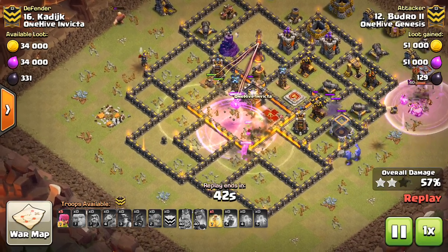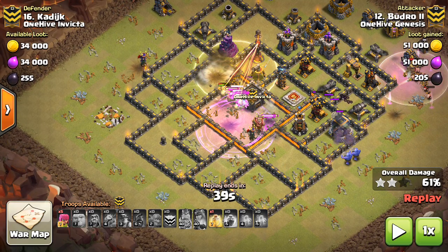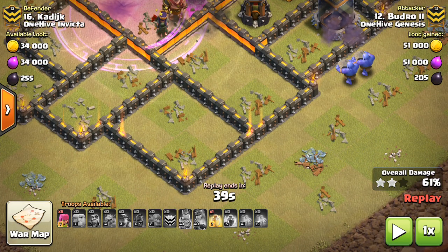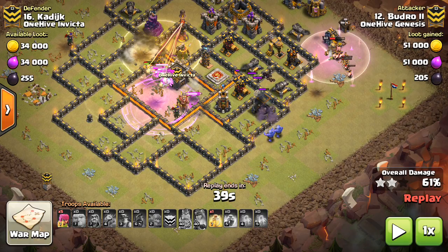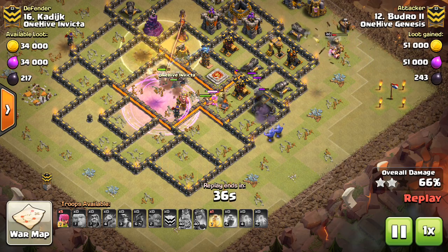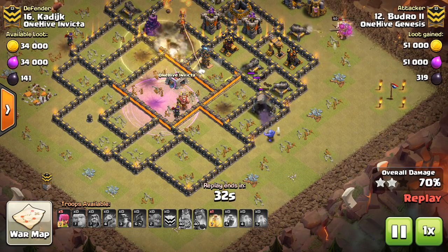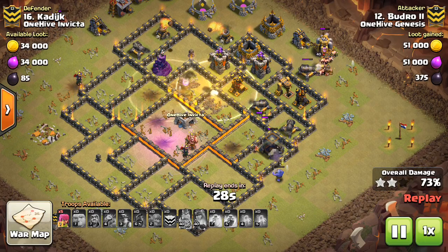The king can tank for the bowlers. Sometimes you want to rage up the bowlers if there's a lot of high HP stuff. On this base there wasn't a whole lot of buildings — just two defenses in each compartment. Not a lot of storages until the DE storage. So a rage spell was not necessary. Goes ahead and just uses the spells on the miners. He has that rage for the middle area — for the Teslas, the CC — to keep them moving quicker and propel them into that last inferno tower.